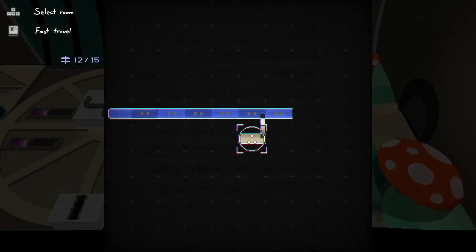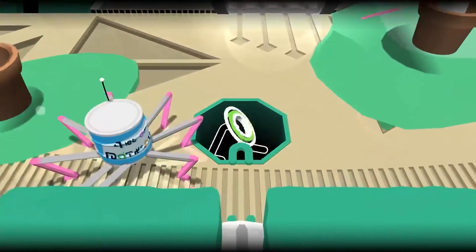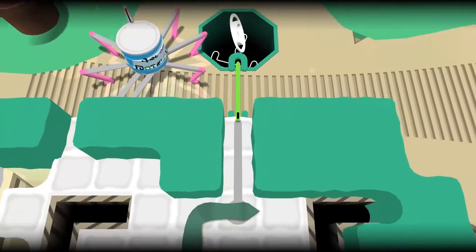Select room — I see, got it. All right, let's do this. Let's just go in the order that we see them. I think that makes the most sense.